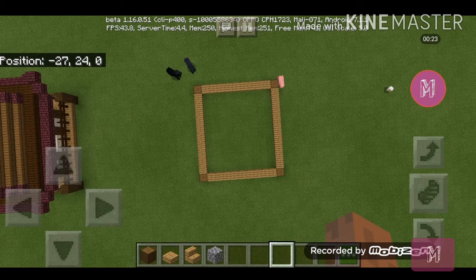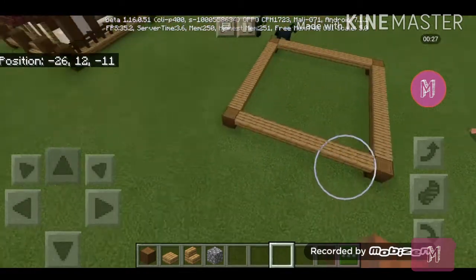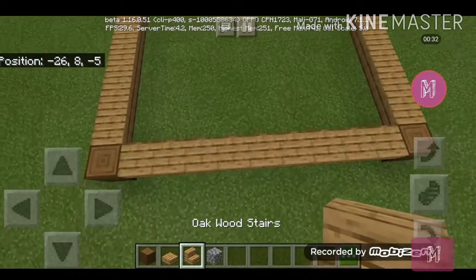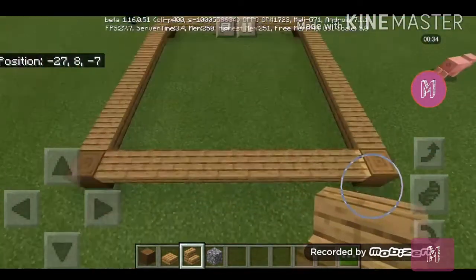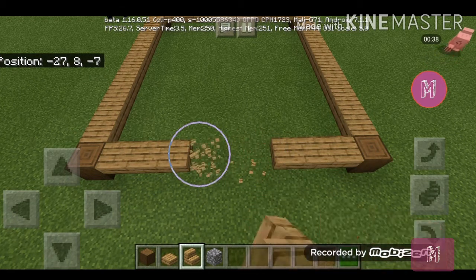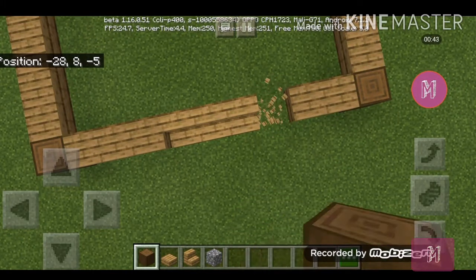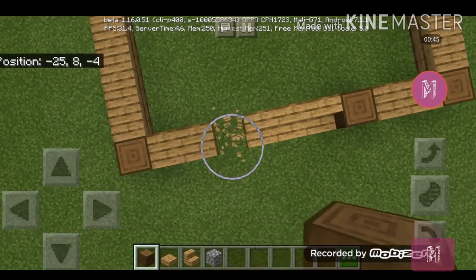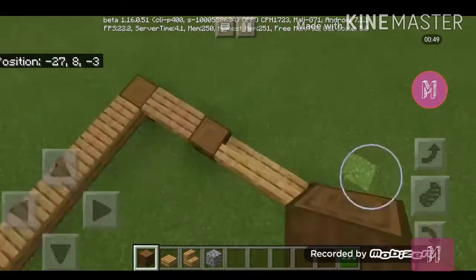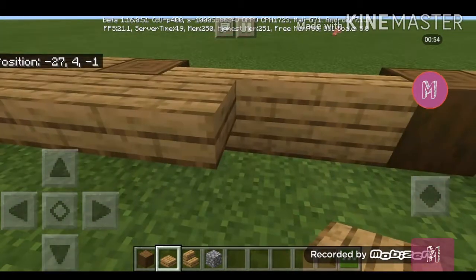What you want to do is make an 11 by 12 frame using stripped spruce logs and also oak wood slabs. Go to one of the 11 block sides and break the middle three, then replace them with stairs. Now on the side of those stairs put the spruce logs over here.